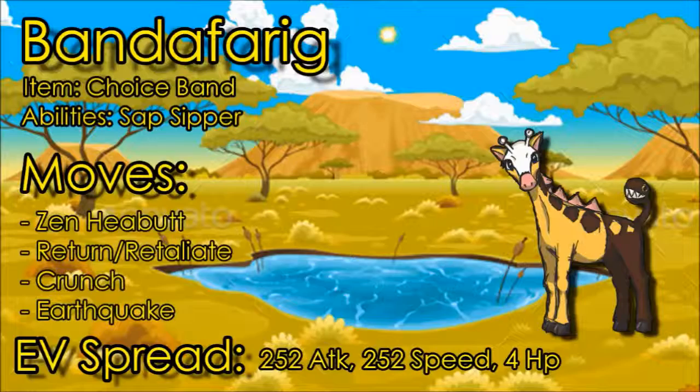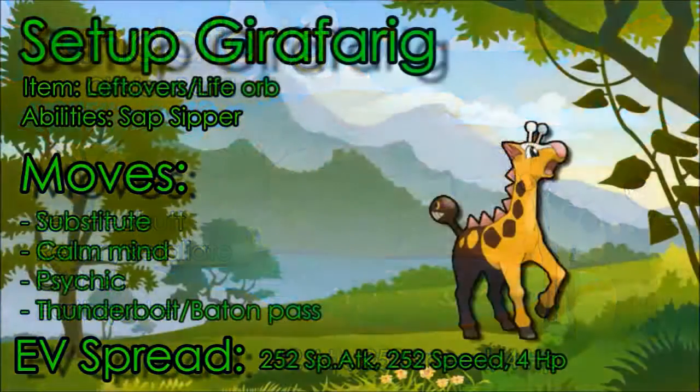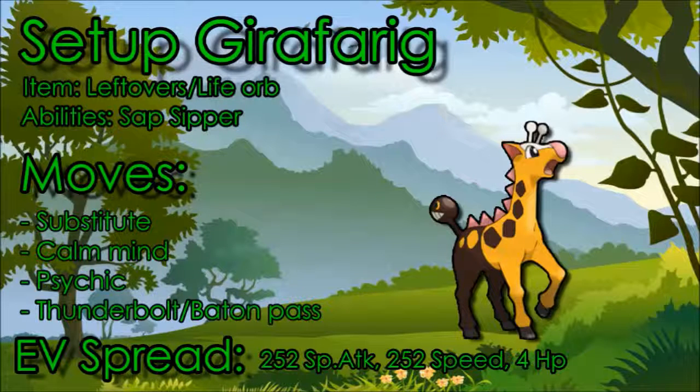Our last moveset for Girafarig is probably the best one you can run on it. Girafarig has a decent Speed stat of 85, meaning you can outspeed walls and set up a Substitute. For the item I would go with Leftovers, or if you want real power, Life Orb — but I'd definitely recommend Leftovers on this set. For the ability I would go with Sap Sipper, which makes you immune to Grass-type moves.